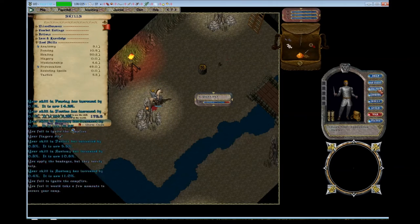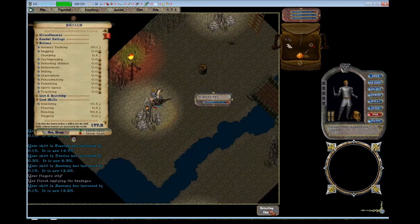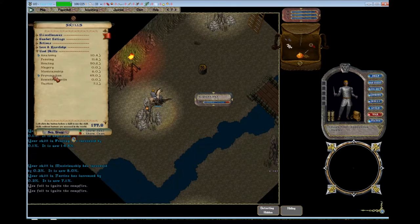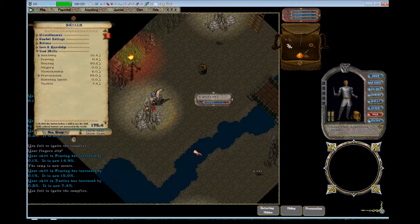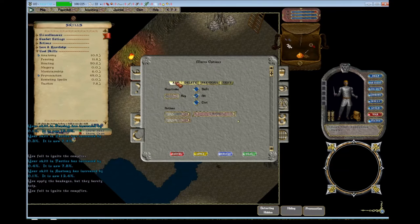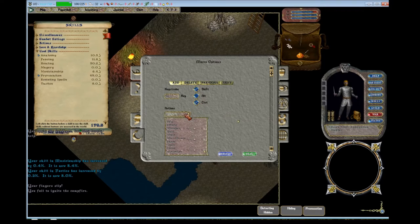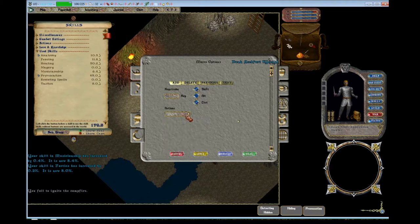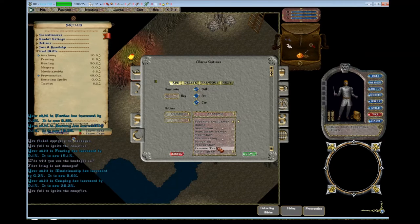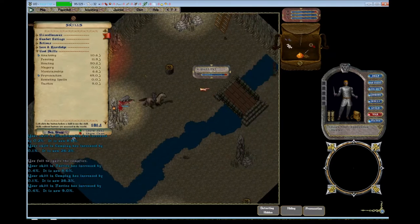The next thing I'll show you is how to pull skills out onto your main screen so they're more selectable and easy to use. Just go into your main skills menu and click and drag any skills you want to use. I pull out hiding and detect hidden for housing purposes. Provocation is going to be the main skill this character uses, and I'll show you how to make an in-game macro for using a skill.